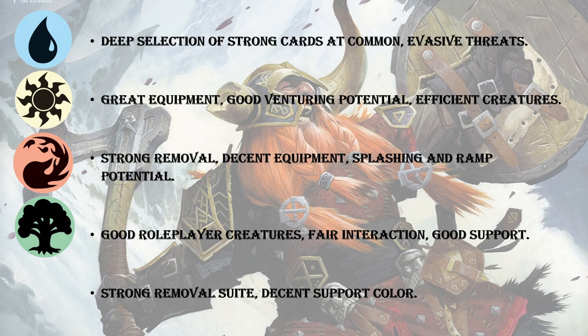Green has one bite spell at common and one at uncommon. So it's a good support color that interacts with other colors very well — you have decent interaction, splashing potential, land-grabbing, and some treasure-making creatures. But last up, I have black. Black just never gets great creatures, and I don't think this set is an exception to that. But it does have very strong removal — Grim Bounty is an amazing removal card, one of the best 4-mana sorcery-speed removals I think I've seen.